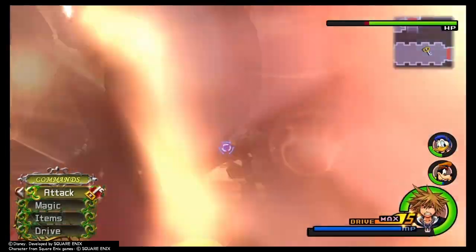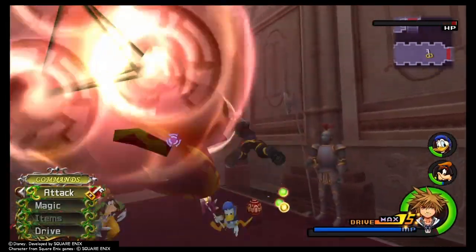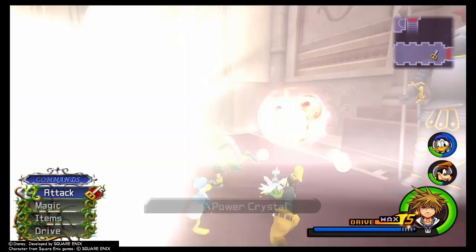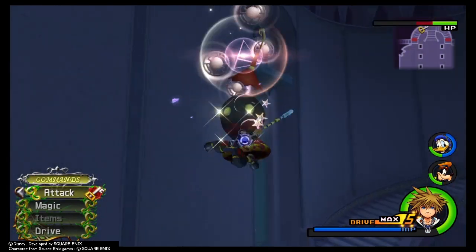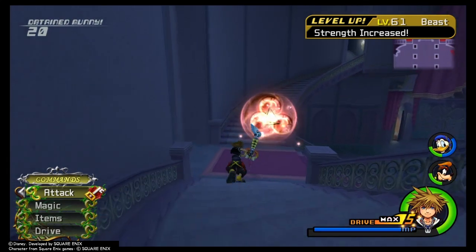Another thing that might make this a little easier and quicker - you can use your magic as long as the magic is coming from your keyblade. It still counts as defeating that enemy with the Gullwing. So keep that in mind, because Thunder is a great thing to use on these guys.